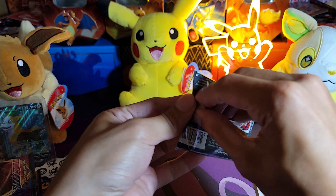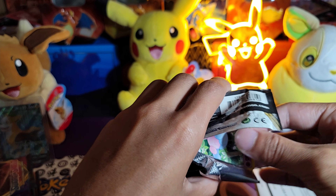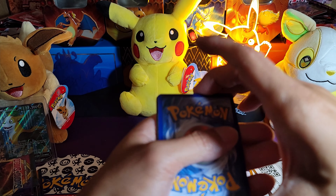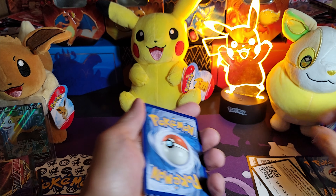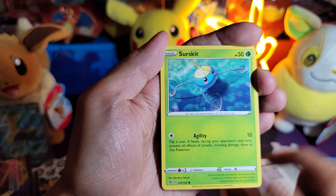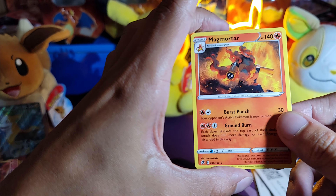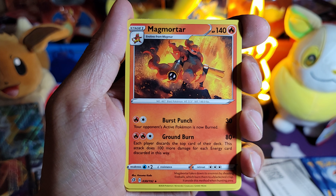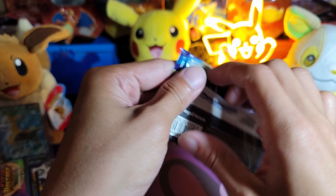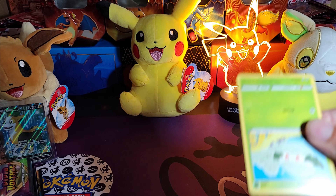Another Rebel Clash — last pack magic with Rebel Clash. Whoops, there's the code card — didn't mean to do that. One, two, three flip. Lombre, Turfield Stadium, Milo, Hatterene, Hakamo-o, Meowth, Surskit, Magikarp, Masquerain, and a Magmortar. Magmortar — actually haven't seen this card. Now we go on to the Sword and Shield — first and last pack magic — all the charm!